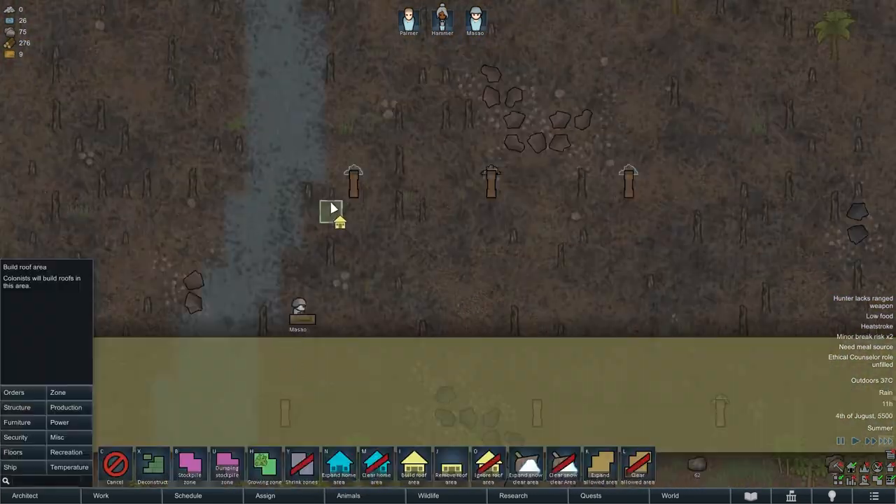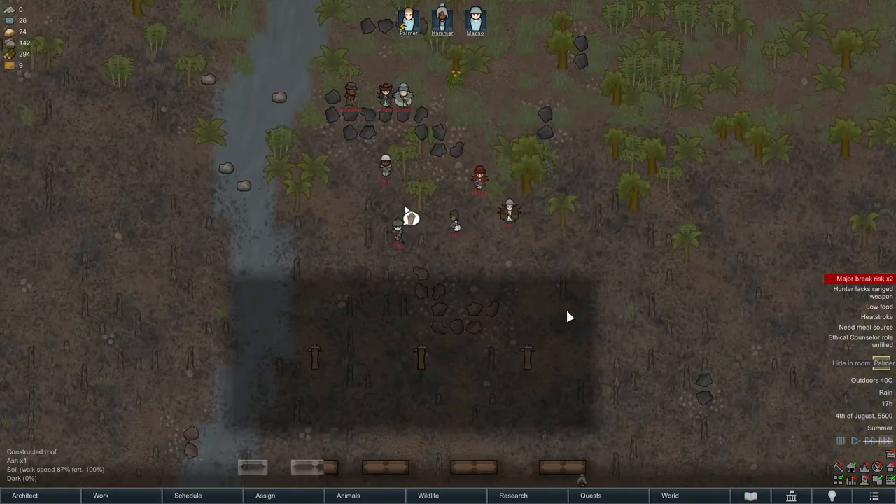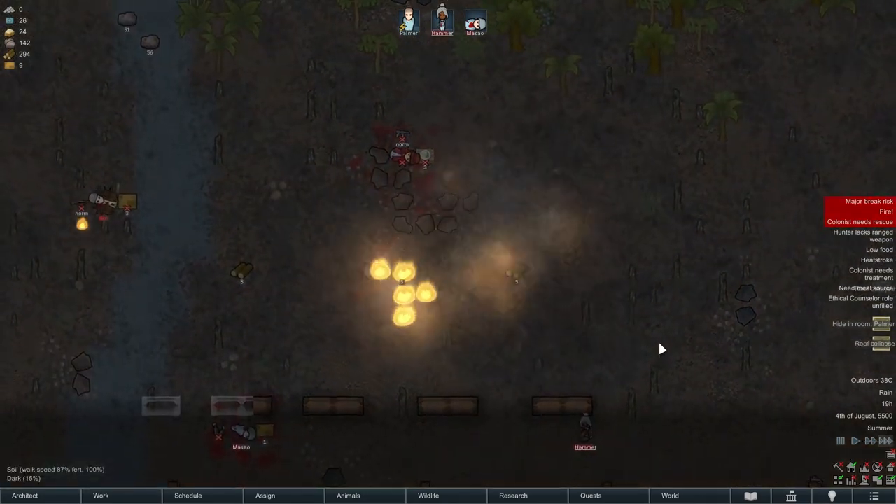For example, you can hide IEDs behind pillars with a roof over them. IED traps are kind of hard to use because for some reason nobody wants to step on them. This is why you have to outsmart your enemies by building a pillar with a roof to provide fake safety.